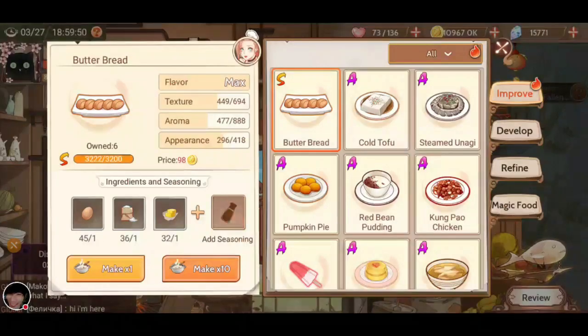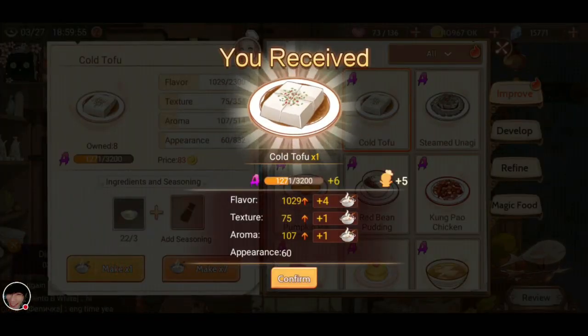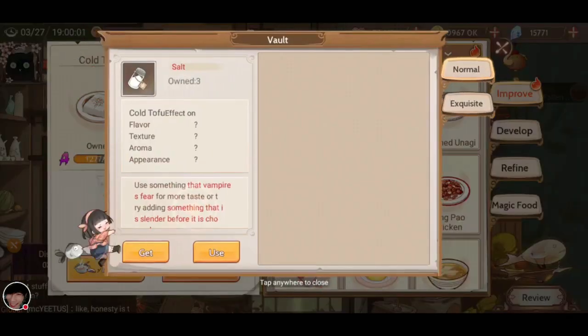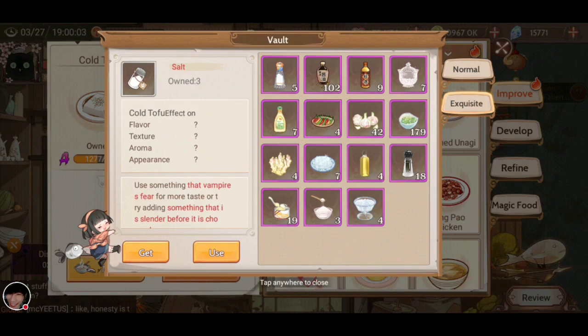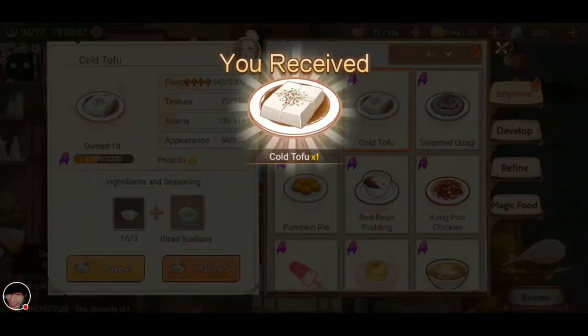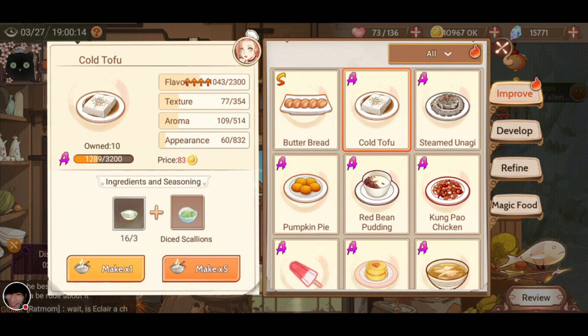Make sure you always add seasoning. We can do a test run here. Cold Tofu will make one, and as you can see it was plus four in flavor. But I forgot to add seasoning. Let's add seasoning here — Diced Scallions, Use and Make. And as you can see there, plus six more just for that. So it was definitely beneficial to add seasoning.